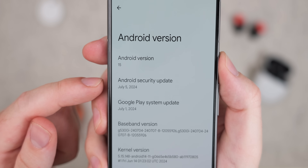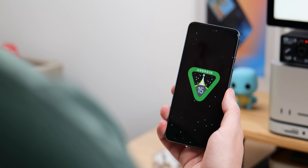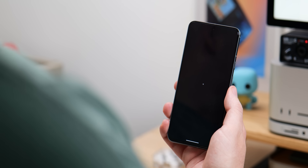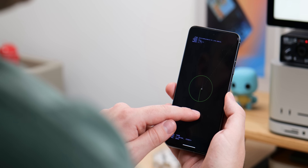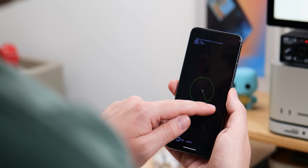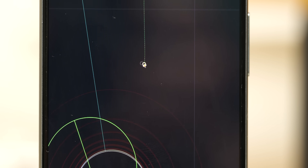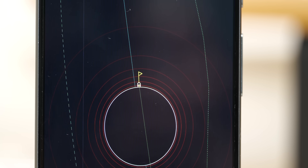The Android 15 Easter egg is now live, but the bad news is that it's effectively the same Easter egg as Android 14, just with a tiny extra tweak. To enable it, go to Settings, About, Android version, then tap and hold the Android 15 logo. This launches the space exploration game from Android 14. The aim is to find planets and suns, and when you land on a planet now, you can plant a little flag to say you've been there. That's the only change to this Easter egg.